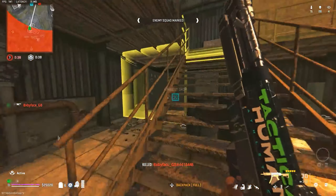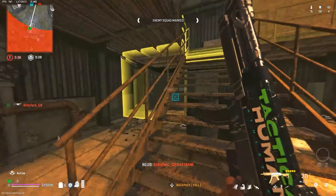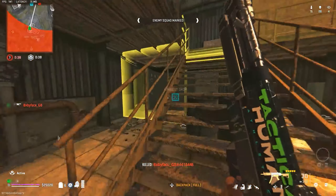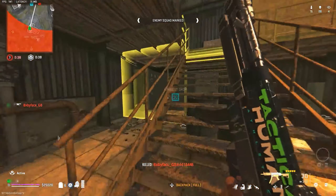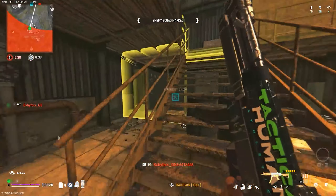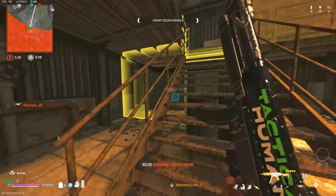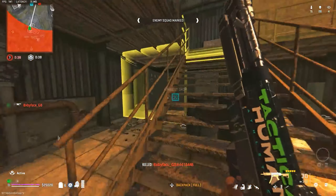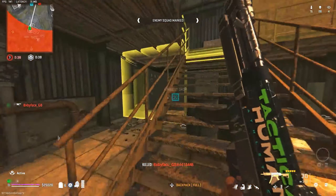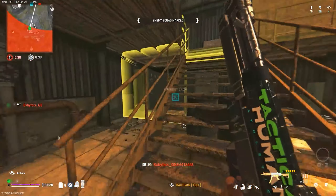Enemy dropping into the AO. Kill confirmed — we've located the rest of them. Fire, fire, fire — it has been reduced. Target down. Marking the rest of them. I see you. Use your attack map to hunt down the rest of them.